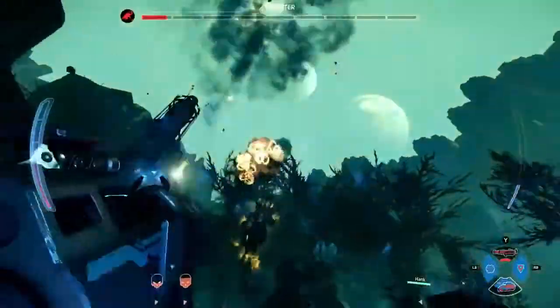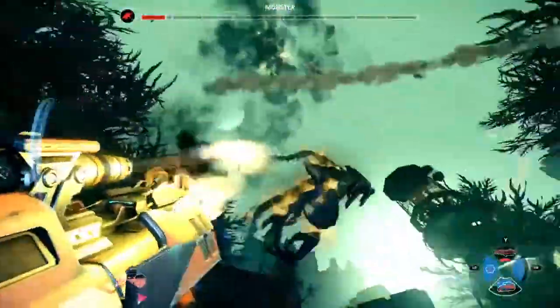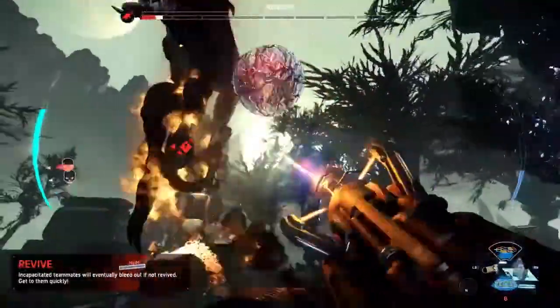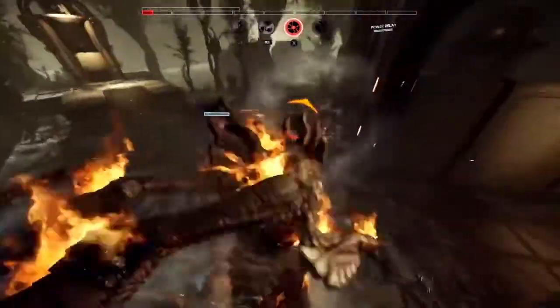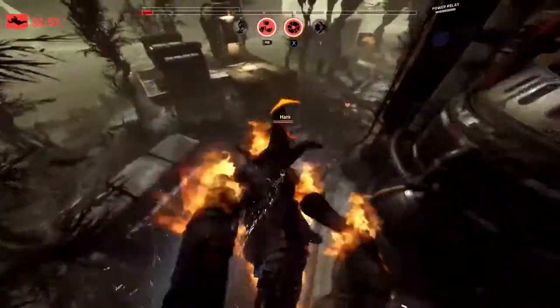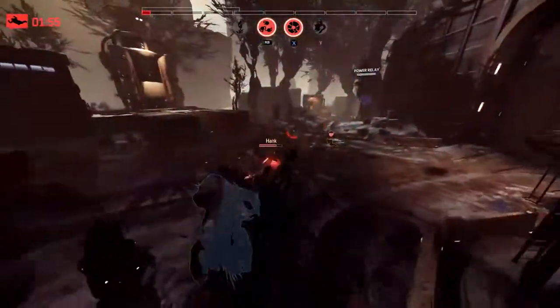Lazarus goes down. It's down to support and assault. A big orbital barrage coming in, doing some damage there. Look at the monster, Jayparty — down to half a bar of health. There's so little health left, he's just out of steam. These hunters have to pull this victory out. Assault goes down, we're down to Hank. Hank can do this with the laser cutter. Here comes the monster. Oh no — he gets the leap attack.